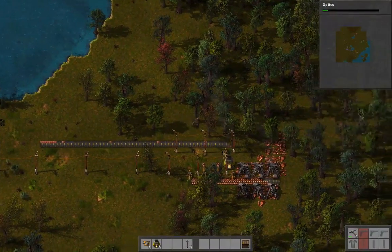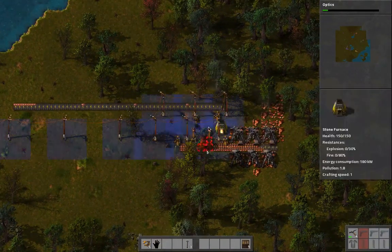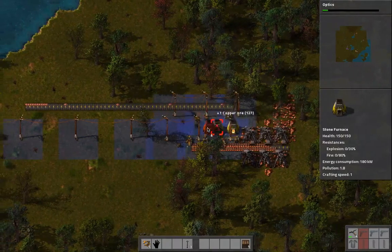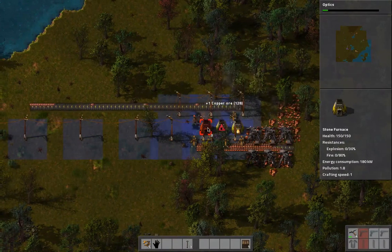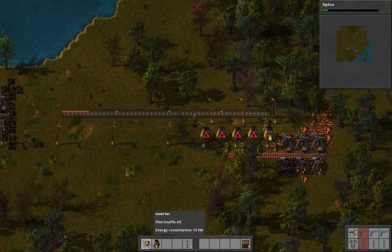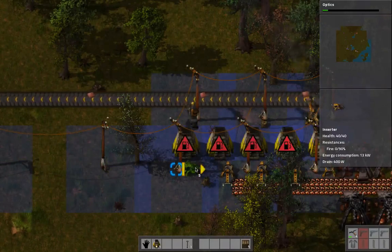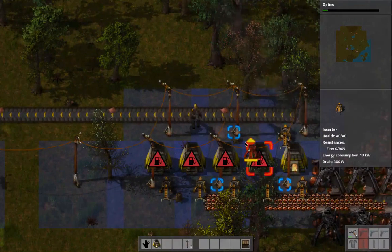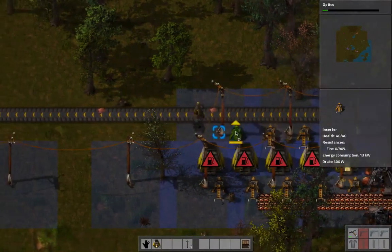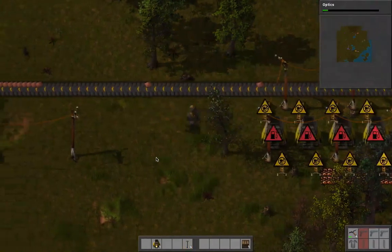We have enough stone now that we can make some more of these. Optics is part way done - I must have had extra science packs that I wasn't aware of. I want five of those, not six. So we're fine for now.